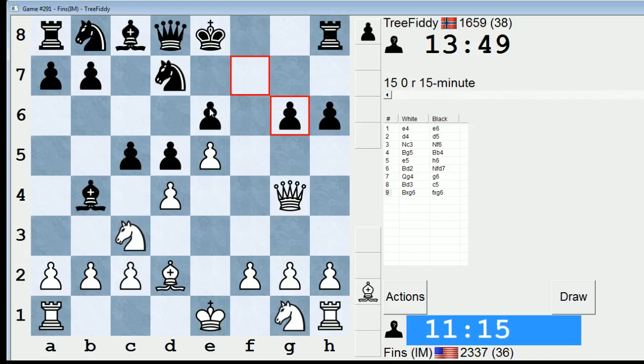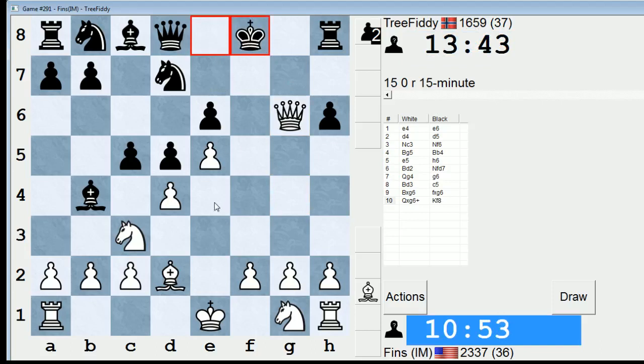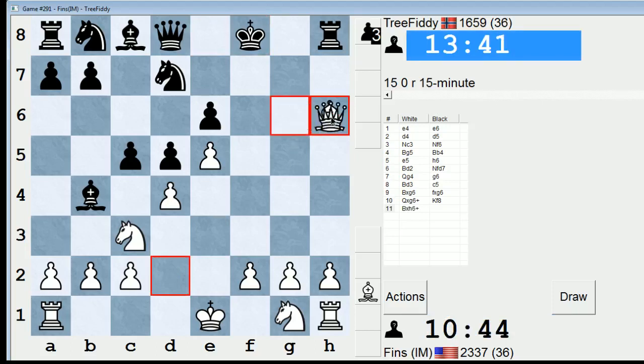Let me just confirm — Queen takes E6 is probably also good, but I think Queen takes G6 is better. Queen takes E6, Queen E7, or King F8 — it is nice to knock out that pawn since that's defending D5. Nah, I'm leaning towards this way, so let's go with this. King E7 is going to lose on the spot after Queen G7, so yeah, King F8 only move. Bishop takes H6 — any reason not to do it? None that I see. He'll have to give up his Rook.